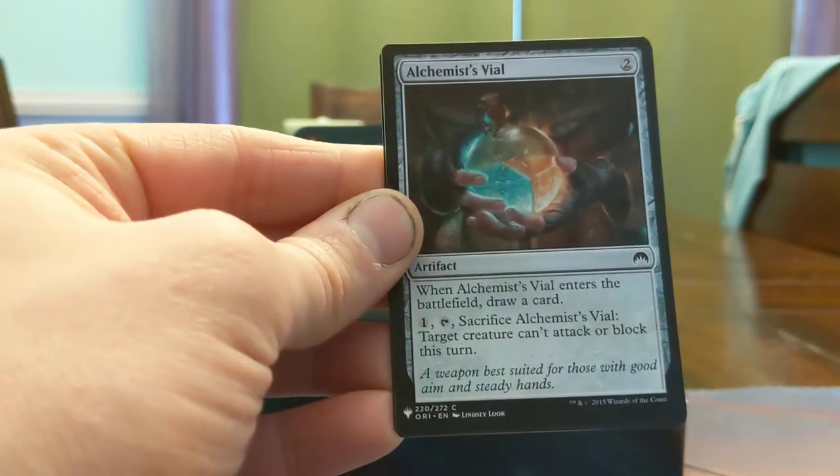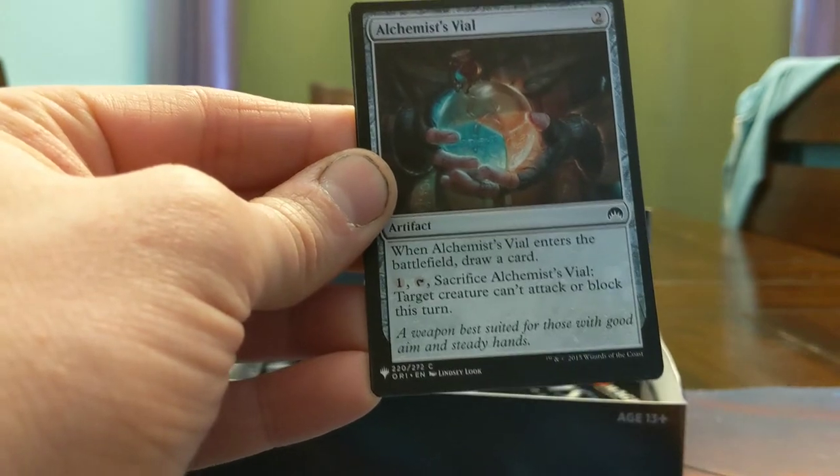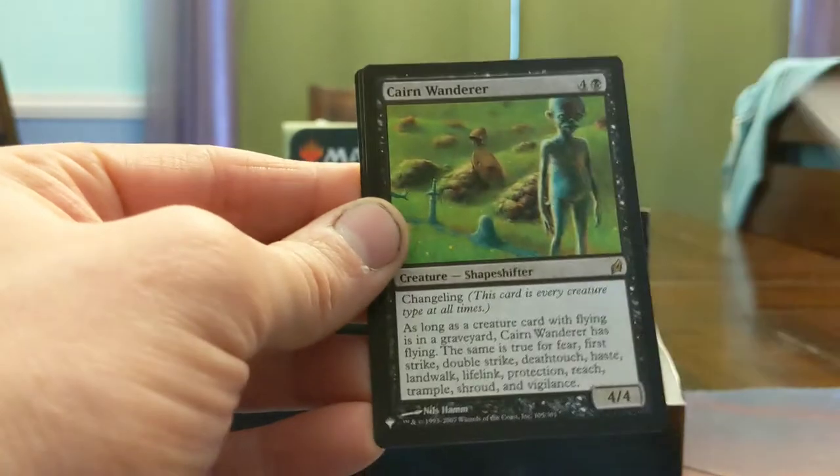Alchemist's Vile — 2 mana, draw a card, you can sac it to make a creature can't attack or block. When you want this type of falter effect, usually you don't want 2-mana cyclers. Not a great card but fun to look at I guess.